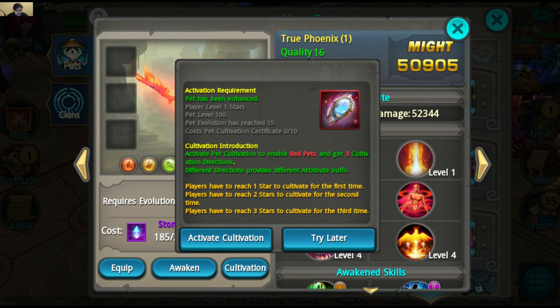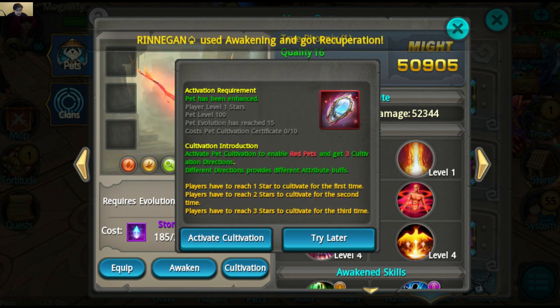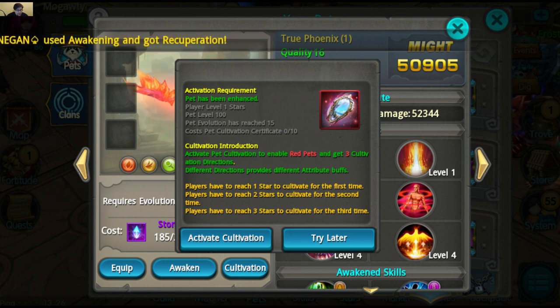There's also a new Pet Cultivation System, although I don't really understand it and couldn't try it anyway, since apparently you need to be at least one star — which I guess is level 100 — and then you can go to level 200. I assume it'll just make your pet stronger. It says it provides different attribute buffs depending on the direction. It's a little bit confusing, but in short it'll make your pet stronger. It does have some pretty high requirements, though.